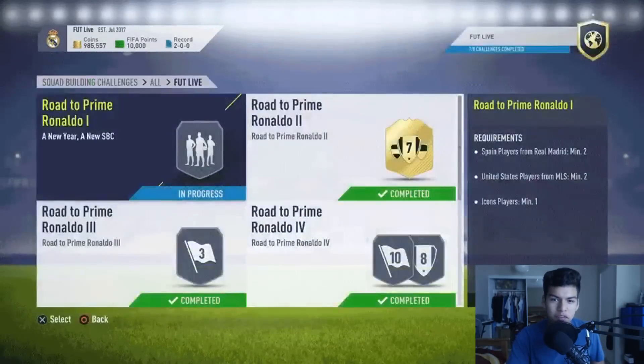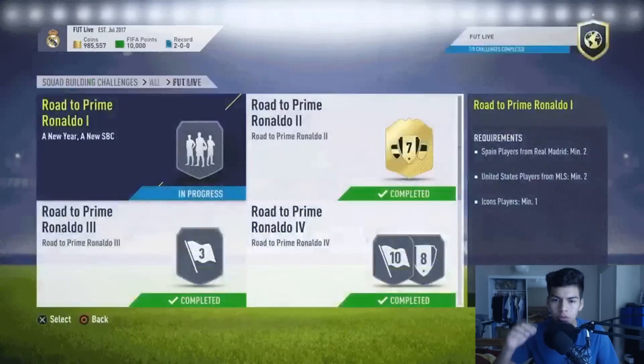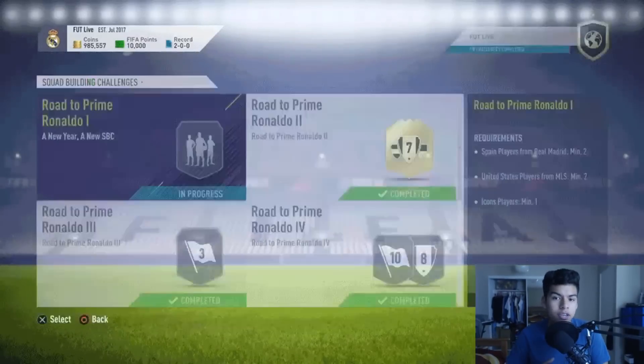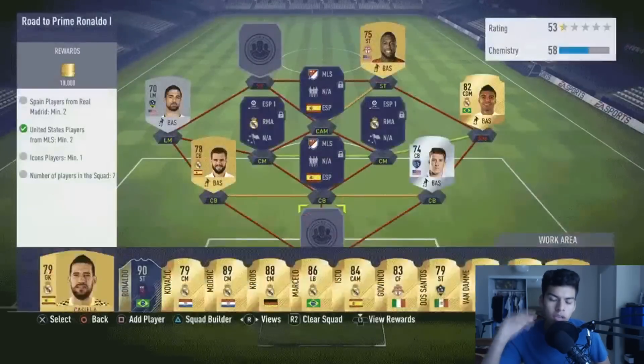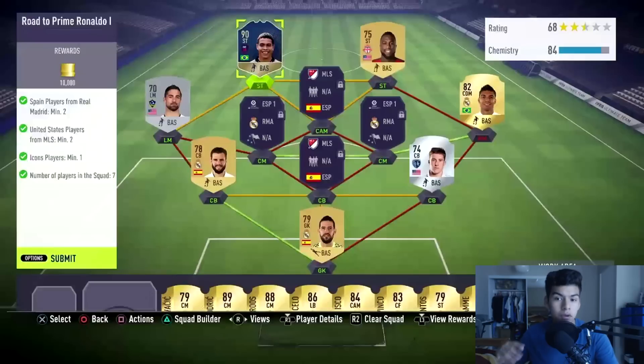Welcome back to a brand new video. Today we have the FIFA 18 SBC for Prime Ronaldo — this is how you get Prime Ronaldo. The highest rated version is going to be available through SBCs, and the lowest rated and middle versions are going to be only available through packs. Once you get those in packs or buy them from the transfer market, you can put them into this SBC and submit to get Prime Ronaldo.